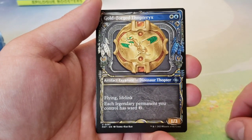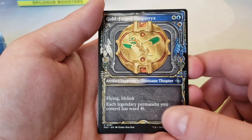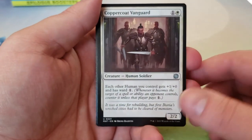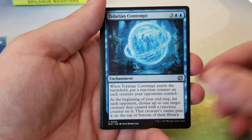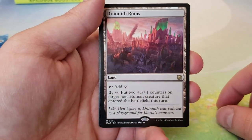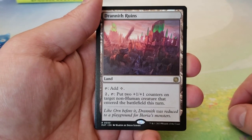Got ourselves a Filter Out and a Showcase Gold Forged Thopteryx. And then we got... trash. Awesome. They do ads on the back of the tokens, so there is zero reason why they have to have an entire card devoted to ads — that's just a waste of cardboard. Coppercoat Vanguard, Tolarian Contempt, Drannith Ruins — this is the only land, if I remember correctly, in the entire set. Of course, it's only 50 cards, but hey — very cool.